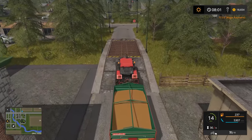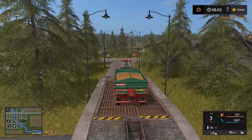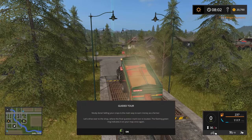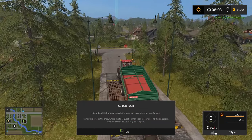We'll hit save, get out of there, and unload the crop. Top right we've got 18,600 — a wage payment just went out. We're going to unload now and you can see as we tip it we're being paid for it — top right our money starts to go up as we tip. Selling crops is the main way to earn money as a farmer — who would have thought.